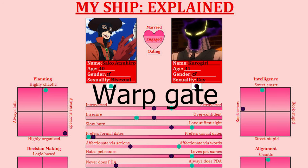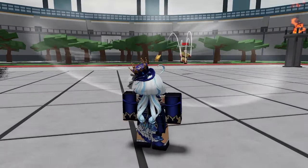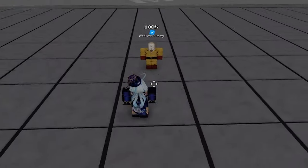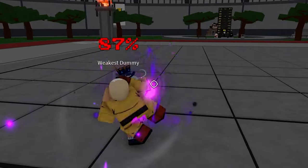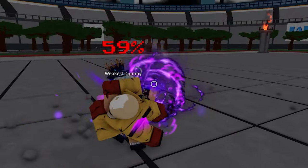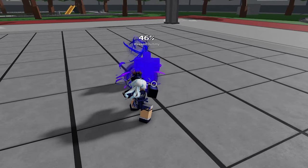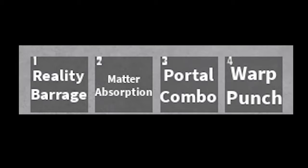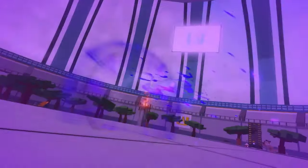Now for Warp Gate's actual moveset — a big missed opportunity overall. Reality Barrage grabs somebody and slams them in three different areas for good damage and can combo extend with Portal Combo. Ladder Absorption lets you pick up tiles and throw them at enemies. Portal Combo grabs them and throws them through a portal, but they have i-frames coming back out so you can't combo extend — no idea why. War Punch opens a portal and punches them through, but if you're not fast enough they get enough i-frames to block. Overall a really weak moveset.